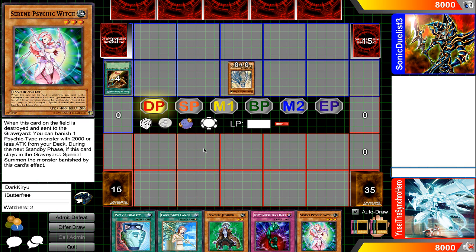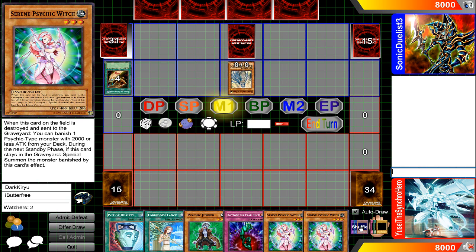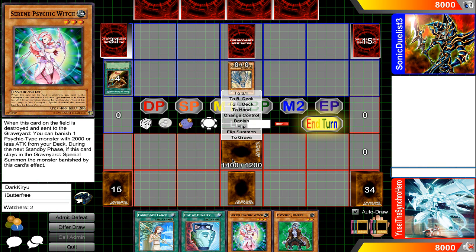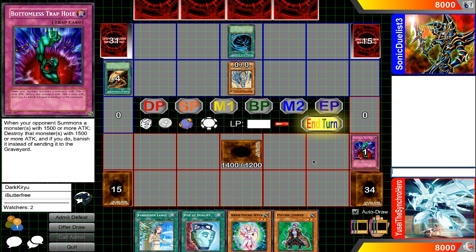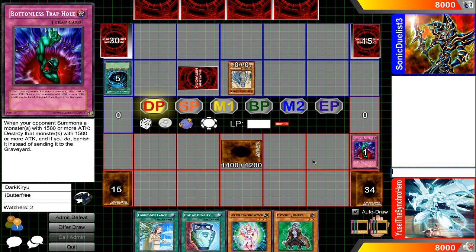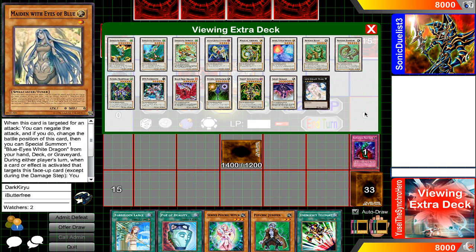Konami's posted this news on their Facebook, their strategy sites, stuff like that. I'll link all that stuff in the description as well. But yeah, Sixth Sense — a card that was in the OCG for a long, long time and we never got it. We're getting it now in the Legendary Collection 4, Joey's World.